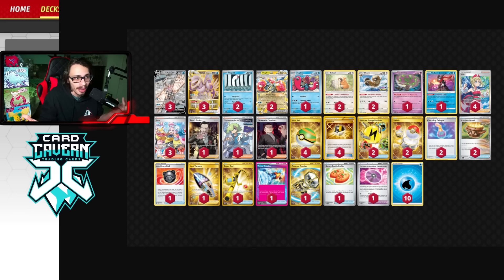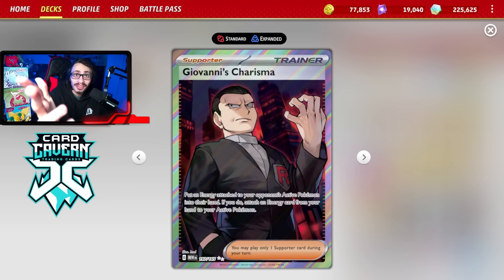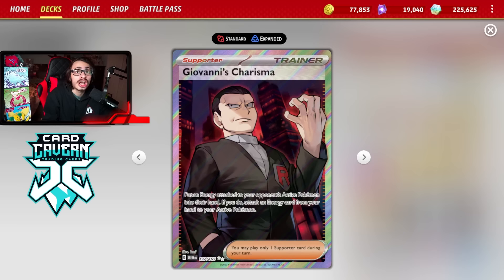The standout card you're looking at is Giovanni's Charisma - yes, it's actually pretty good with Palkia and Radiant Greninja. After using Star Portal later in the game, you can't use Melanie anymore to get energy onto Palkia. But with Giovanni's Charisma plus a Vessel, Superior Retrieval, or two energy, you can get an energy onto your active Palkia and attach in a single turn - it's the poor man's Melanie. You can also Giovanni with Radiant Greninja to attack out of nowhere.